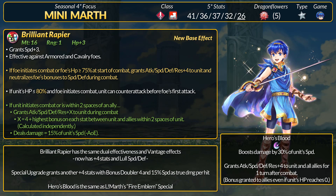Back to Mini Marth, who is a sword infantry unit. He is our first seasonal 4-star focus to get a refine, and that's because he had the Rapier — the same weapon as Fina. But since she's a dancer, the devs decided to give Marth a brand new Brilliant Rapier instead. Not only does Mini Marth have a unique weapon, but he's got a unique special called Hero's Blood, which is the same as Legendary Marth's Fire Emblem Special.